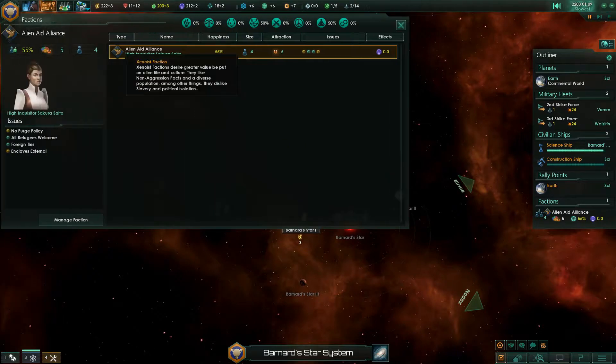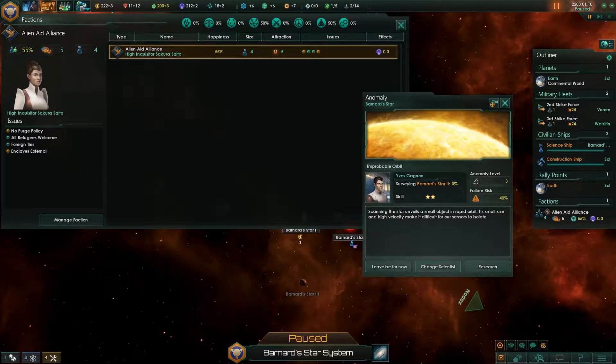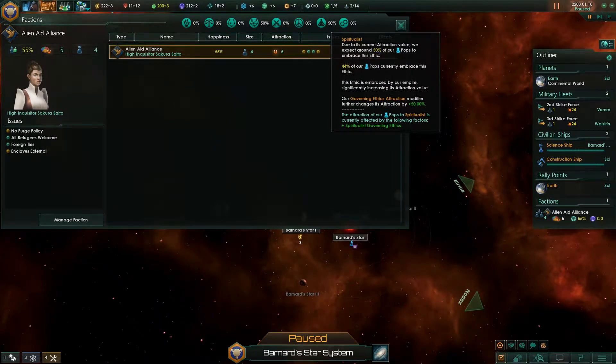There's an option for me to set down here, but there's a 40% risk due to the scientist skill level being lower than required — let's leave it be for now. No purge policy, foreign ties — good, it increases happiness again. 44% of our population currently embraces this ethic.